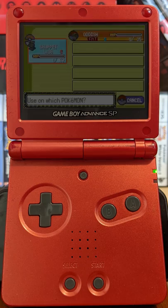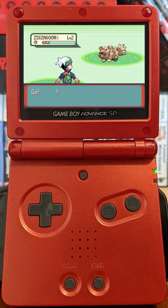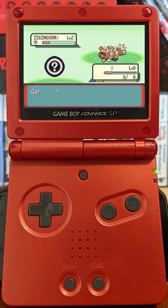Then we use a Pomeg Berry to lower a Pokémon's HP to 0 without fainting it, thus creating a glitched question mark Pokémon to appear when we enter battle.